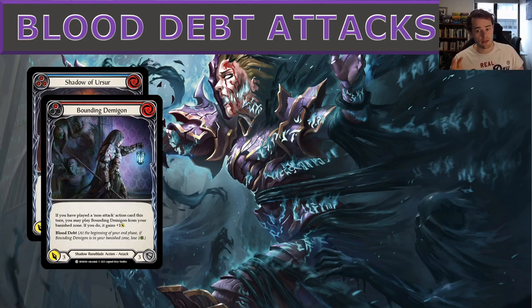Bounding Demagon is another blood debt attack costing zero. If you've played a non-attack action card this turn, you may play Bounding Demagon from your banish zone — and if you do, it gains plus one. This is a card you can only play from the banish zone if you've played a non-attack action that turn. If you can meet that condition, you're getting a free zero-cost four-strength attack from your banish zone, which also blocks for three.